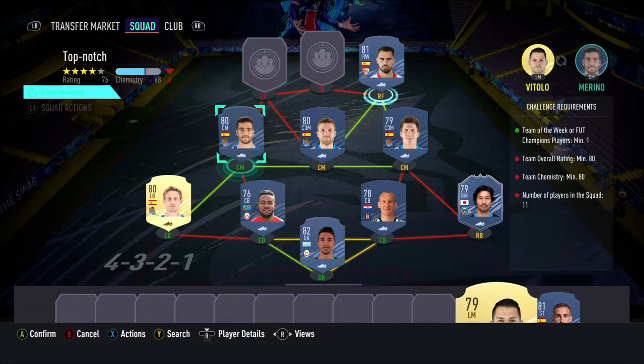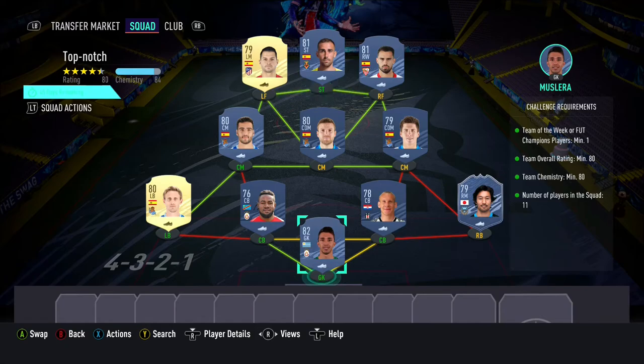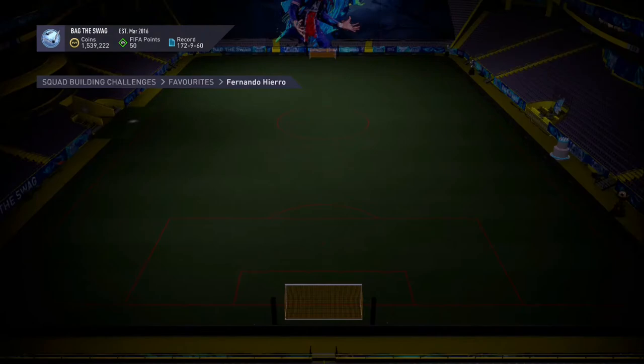We have Musiala in goal, in-form Niaga, Vida, Blue Riyama and Natural Manuel as our defenders, with Zubelda, Ilaramendi and Moreno as our centre mids. And Suso, Paco Alcacer and Vitolo being our attackers.